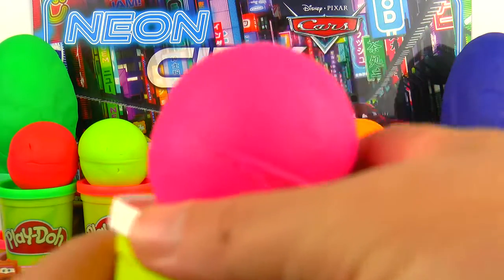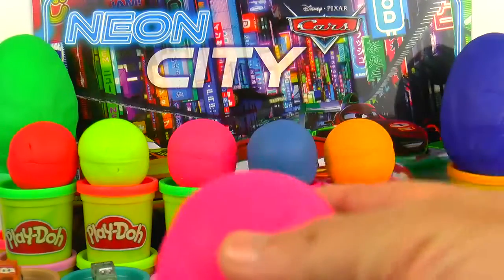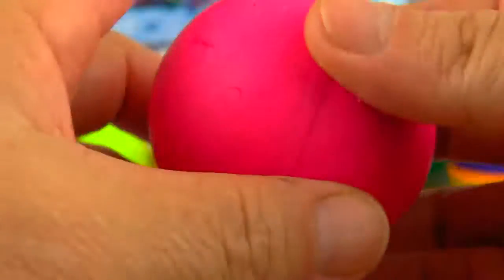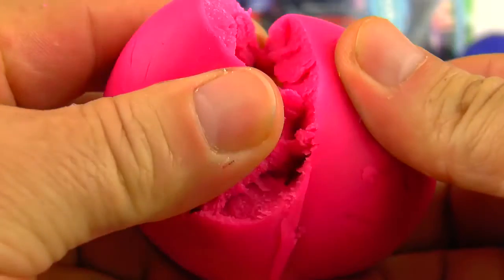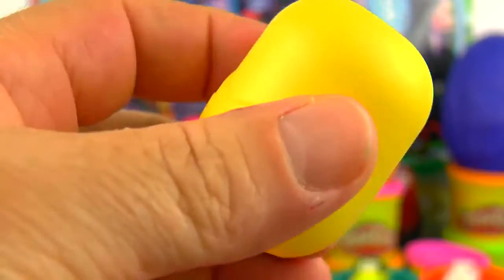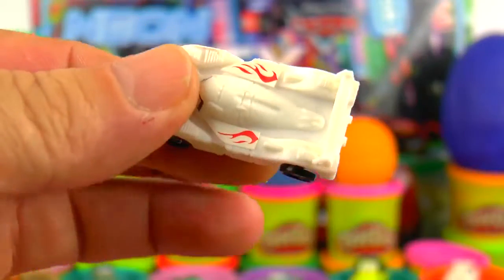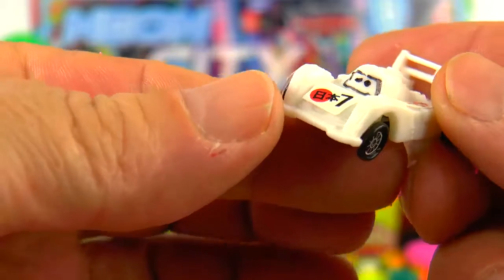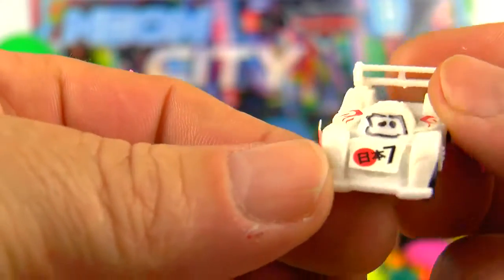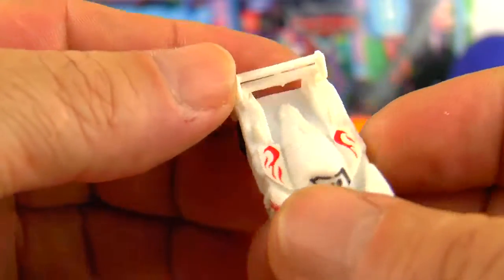Let's see the top line. Here we have a Play-Doh pink surprise ball. Let's open it and remove the Play-Doh and open it to see who is inside. He is a Japanese racing car — Shu Todoroki-san.